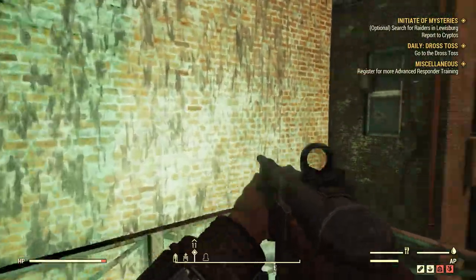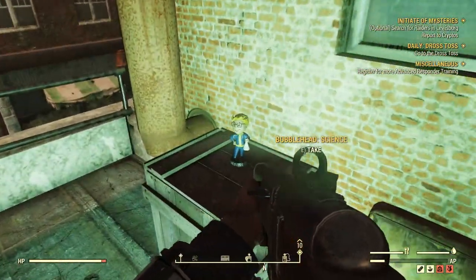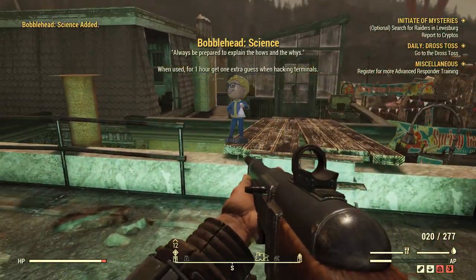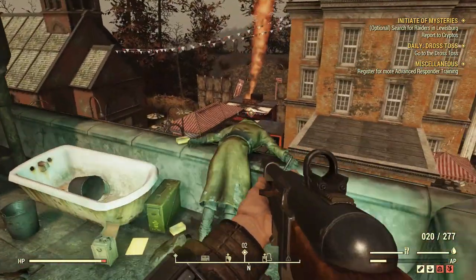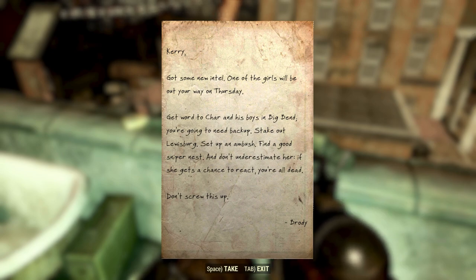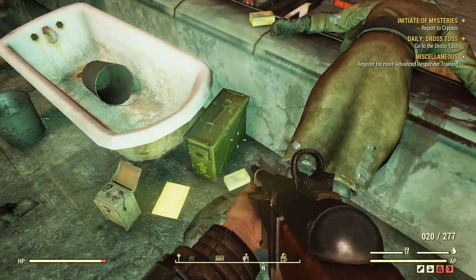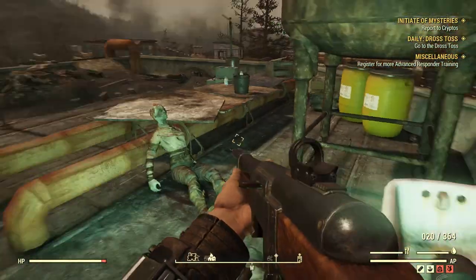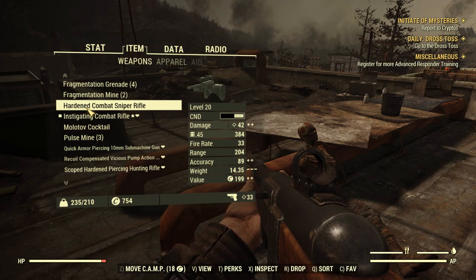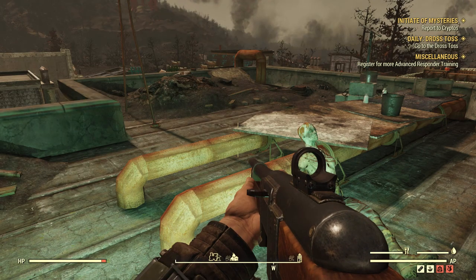We found a staircase in the back alley. And here's our raider — got some new intel: 'One of the girls will be out your way on Thursday. Get word to Charna's boys in Big Bend. You're going to need backup. Stake out Louisburg, set up an ambush, find a good sniper nest, and don't underestimate her — if she gets a chance to react, you're all dead. Don't screw this up.' That's from Brody. We'll take the sniper rifle. They knew she was going to be here and ambushed her — so they're getting intel from somebody on the inside.